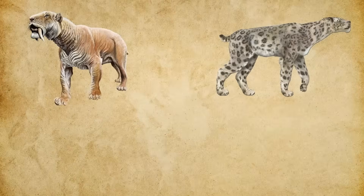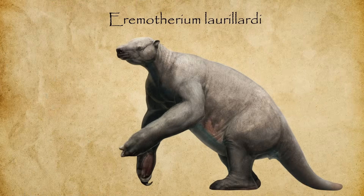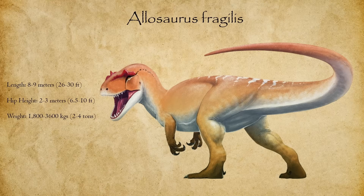While Aremotherium did face apex predators in its native range such as Smilodon, Homotherium, and Short-Faced Bears, relying on its massive size and enormous claws for defense, the Jurassic predator encounters would be far larger and more dangerous. That said, adult sloths would still be far from easy prey. An adult Aremotherium could reach lengths of up to 6 meters, stand on its hind legs 4 meters tall, and weigh up to a staggering 6 tons. In comparison, Allosaurus — the most common large predator of the Jurassic — while longer at 8 to 9 meters, only weighed 2 to 4 tons, meaning an adult sloth would have a significant weight advantage.